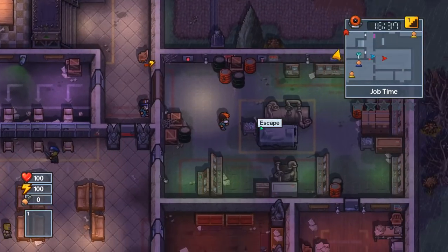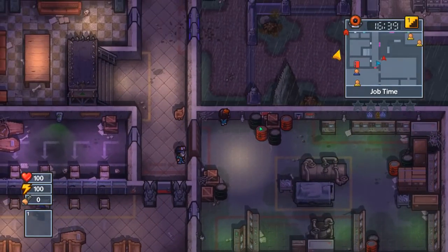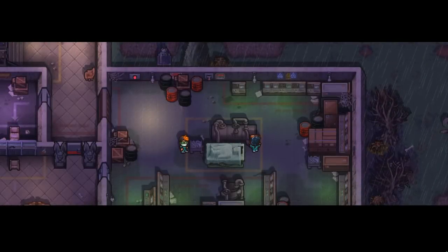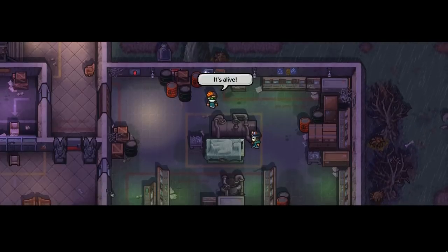This is a pretty tricky map — a lot of things can go wrong. But if you know where everything is, it's a lot easier. We've got power. This is it. It's alive.